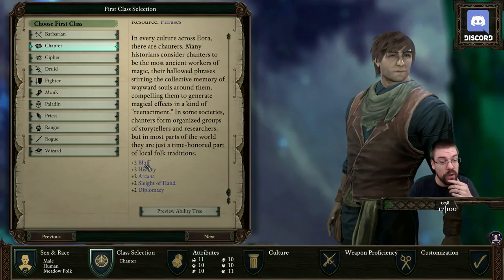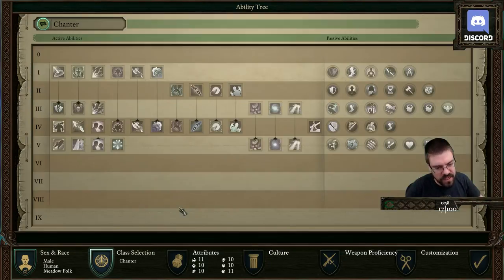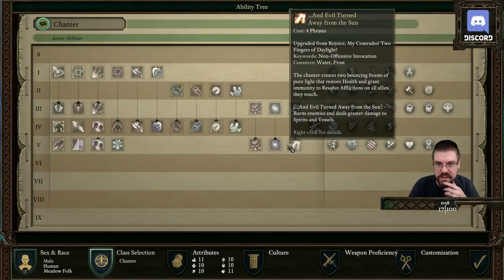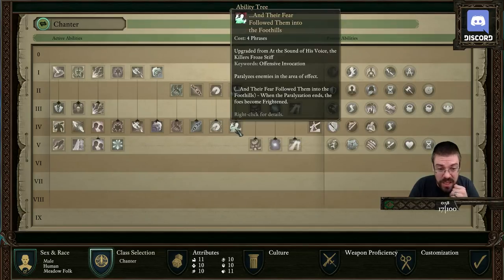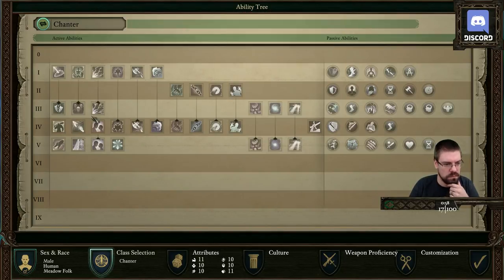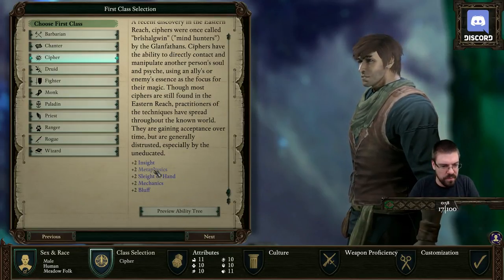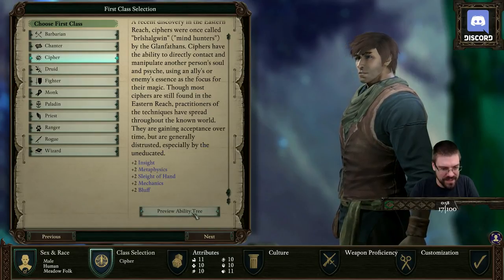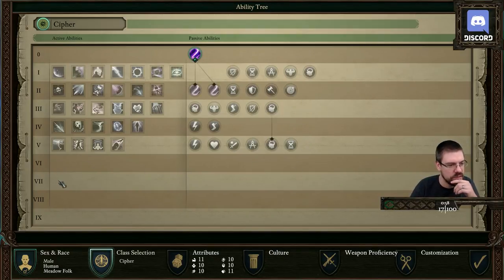Chanter — oh yeah, look at this. Plus two bluff, plus two history, plus two arcana, plus two sleight of hand, plus two diplomacy. Did Chanters get a little bit of a buff? There's a lot of stuff. These are all their phrases and things. Paralyzes enemies in the area of effect. Cipher — Metaphysics? Oh, that's fun. So these are passives and these are actives.